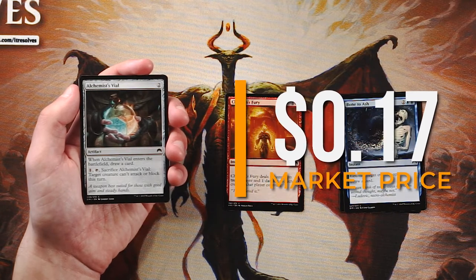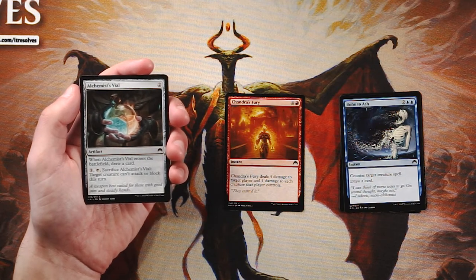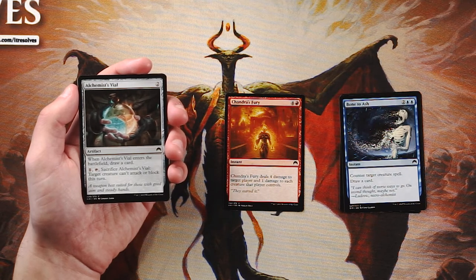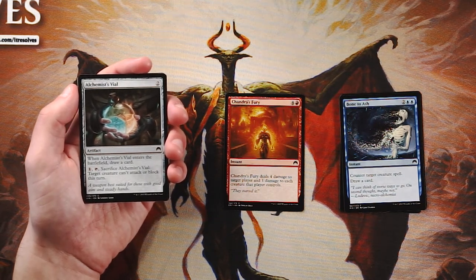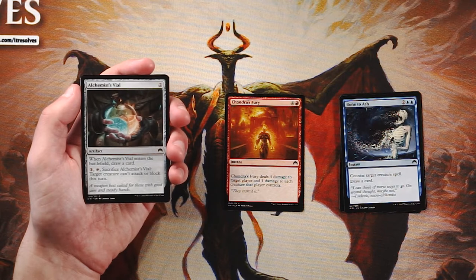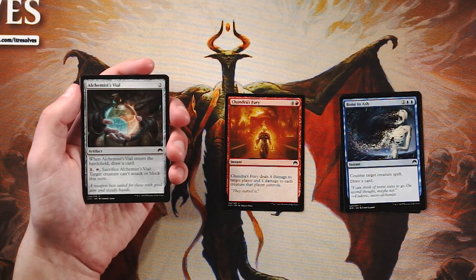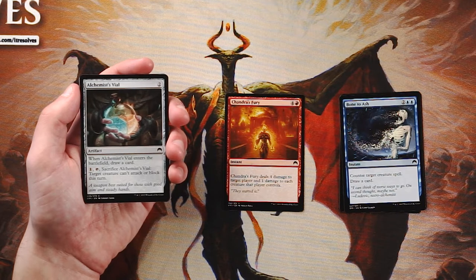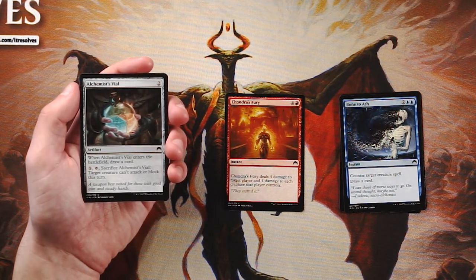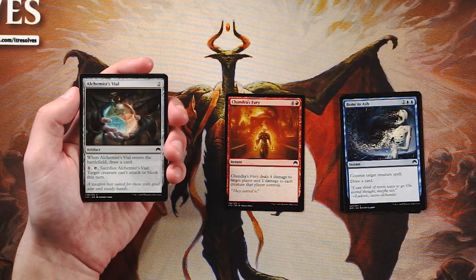Alchemist's Vial is two of any color for an artifact. When it enters the battlefield you draw a card, and you can pay one, tap it and sacrifice it — target creature can't attack or block this turn. I don't love this card, but it does draw a card, so if you're finding artifact synergies it's okay. The good thing is it's playable in any deck. It has the upside of stopping a creature for only one mana, so I don't hate it — I just don't see a ton of upside outside of an artifact-matters strategy.